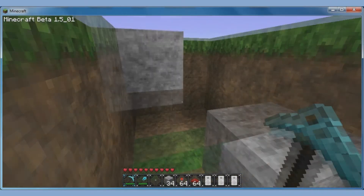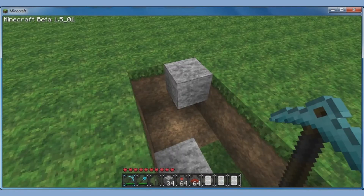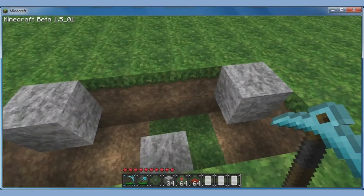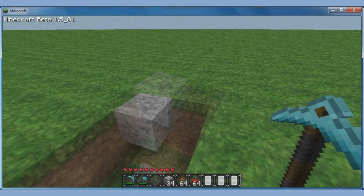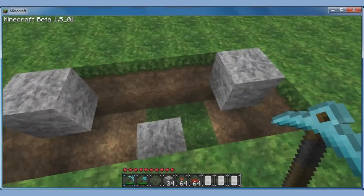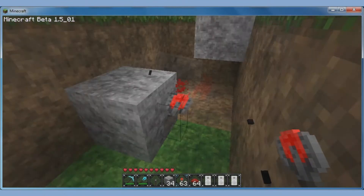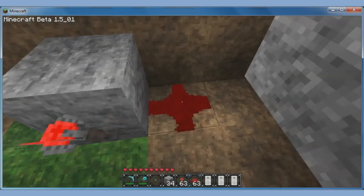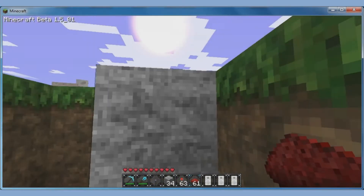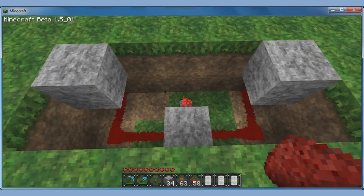Take a hole that's 5 long, 2 wide and 2 in the depth. Then you just place a block here in the middle and one in each corner. Then you place a redstone torch right here on the side of this block, and redstone wire from underneath this block into this block. And the same over here.